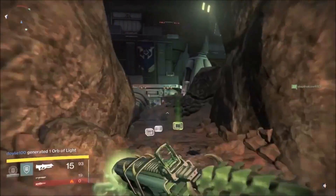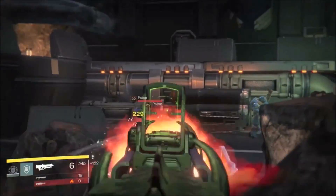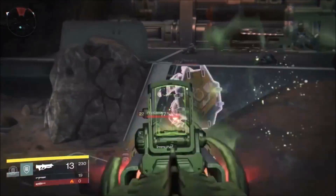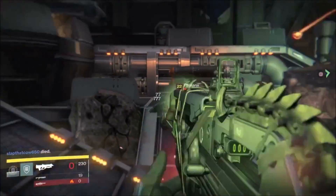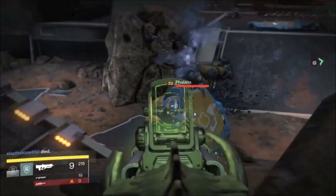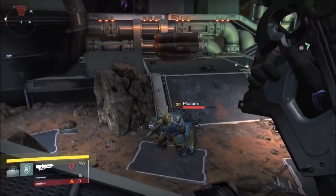You will need one coin for our friend Xur, the Agent of Nine, who likes to show up in the tower once a week. You will buy from him one darkness-infused weapon frame. The final step in getting this monster is to head on over to the crucible.